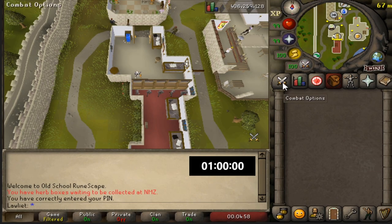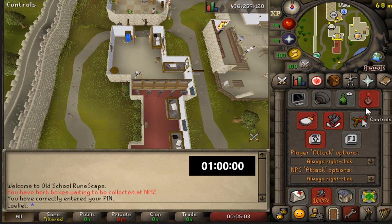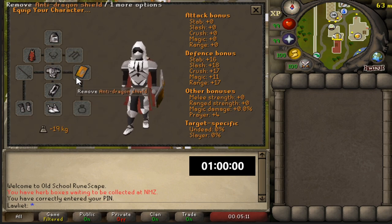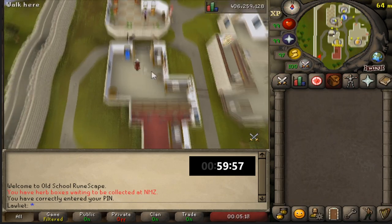So before we get into it, make sure you have your auto retaliate off — that is very important. And also come over here to the settings and make sure that this is always on: right click the NPC attack options, that's also very important. And for gear I'm just wearing graceful; anything that reduces your weight is good. And do not forget the anti-dragon shield, that is very important.